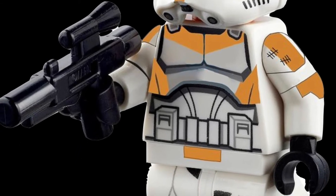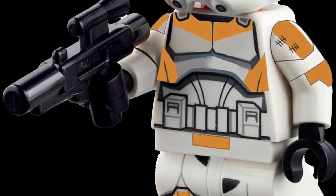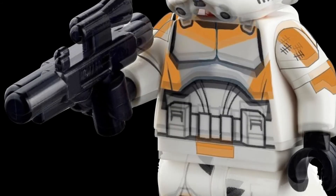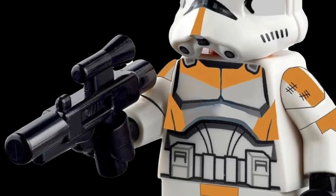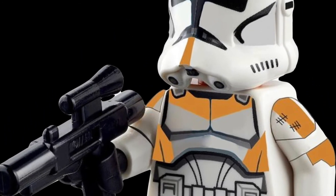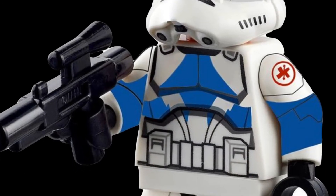The next one I think we could see is Waxer. He's basically just like a 212th trooper, but he has that design of the Twi'lek on his helmet. I think he'd be a really cool figure to get in the 2020 style as well — more of a standard trooper, but great to get.